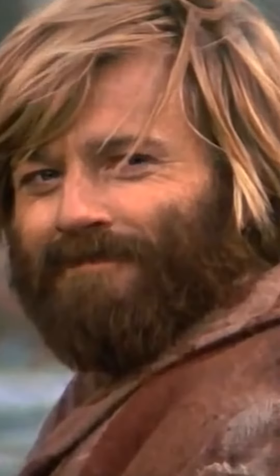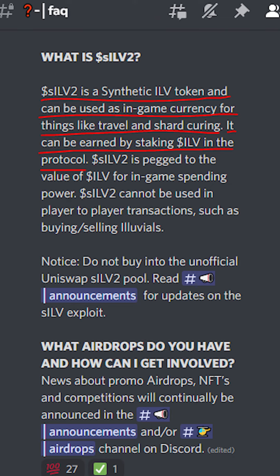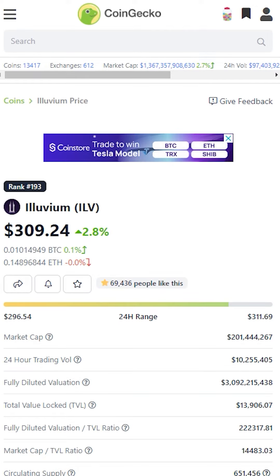For those of you that have stuck around, this is where things get lucrative. The land can be purchased with ETH or SILV2. SILV2 is a synthetic escrowed version of ILV, which is earned through ILV staking. The current price of SILV2 is $149.23 and the price of ILV is $311.68, representing a 2x difference in price.